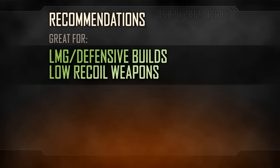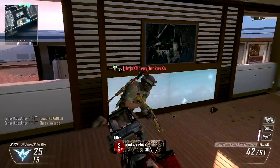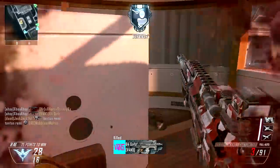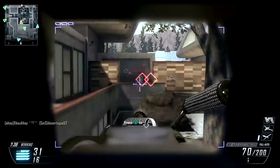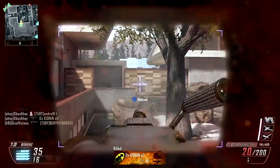The Target Finder is a particularly usable optic which provides considerable long-range assistance, while having less explicit close-range downsides. It's great for long-ranged automatic weapons — anything with low recoil and high-range damage will perform admirably. LMGs are clearly the best fit, with the Mark 48 and LSAT perhaps the two most powerful options when equipped with this electronic assistance.